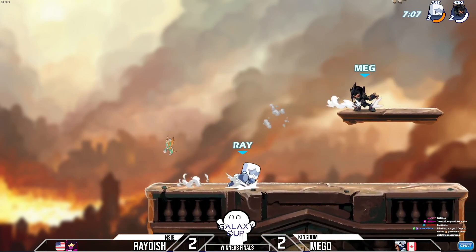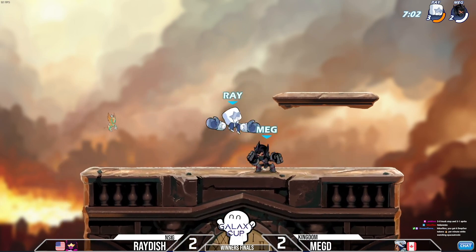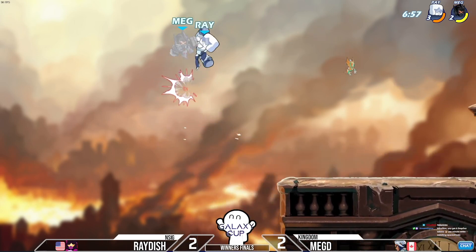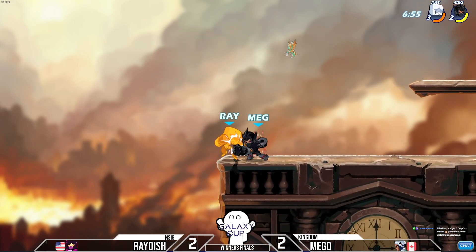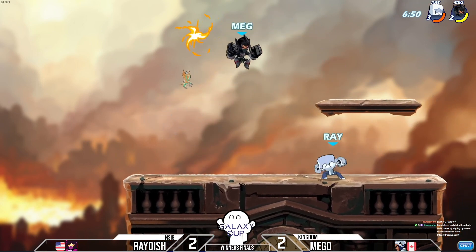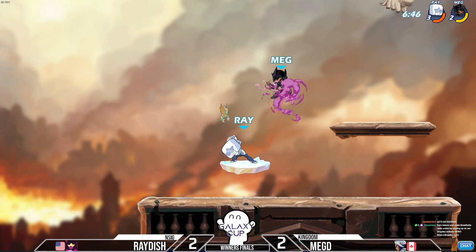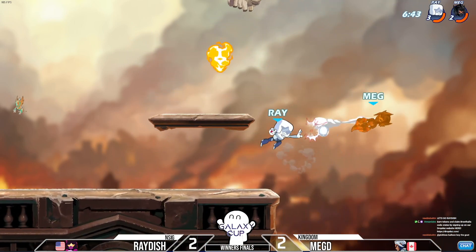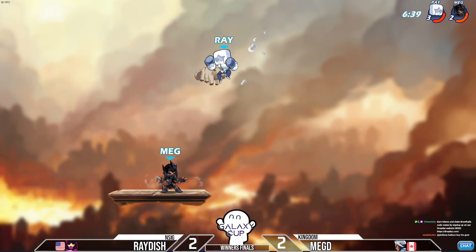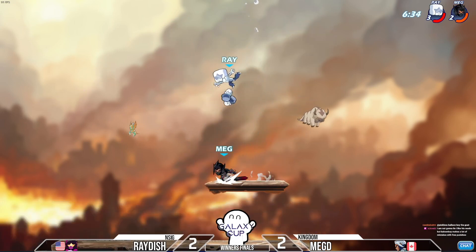That's one hell of a start. We have seen Megdi neutralize starts just like this, so Raiders is gonna have to put up extra work. Just because he has the early lead doesn't mean the game is immediately in a good spot for him. Megdi is able to control — not just influence, but command — the speed of the game. But Raiders is putting that possibility out of him. A rare down sig from Raiders — we don't really see that much.